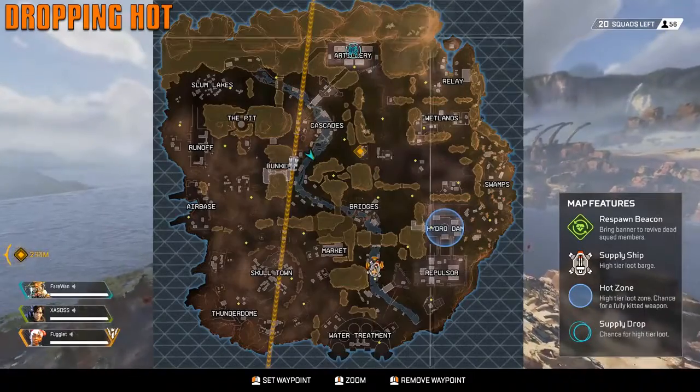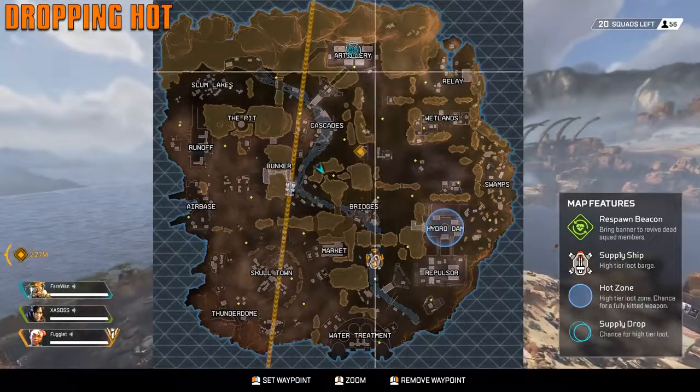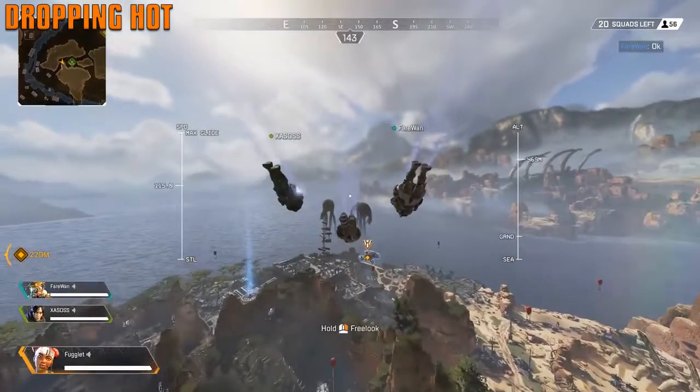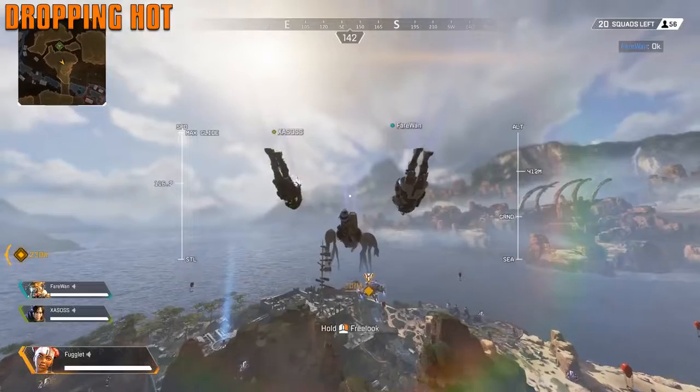You can see the supply ship's projectile path — it stops, parks, and drops ropes down so players can go up and down. It's a neat addition and there's usually a lot of fighting there.